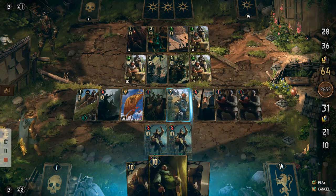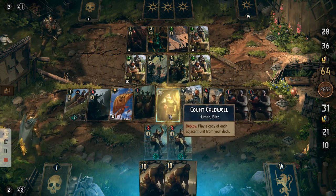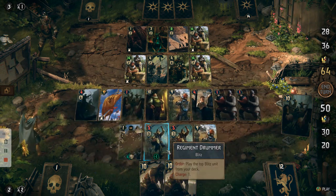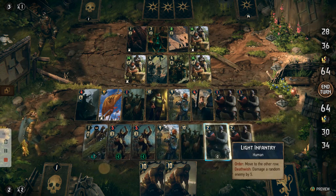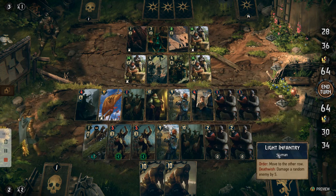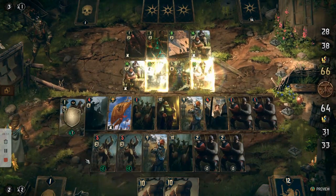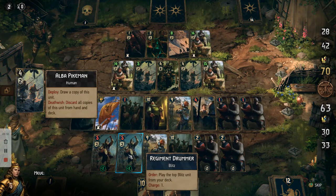I'm going to use Count Caldwell to put between these two so that I can bring on another Arbalest to attack him, keep him on the side, and then bring on the War Wagon. Then we're going to end our turn — and he can only move it up one, which means the timer's going to count down to zero. Splendid!